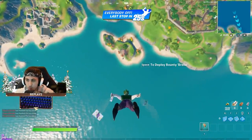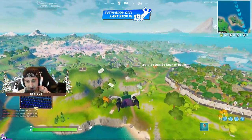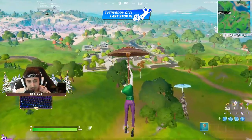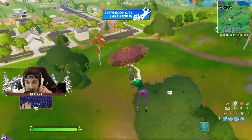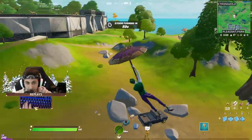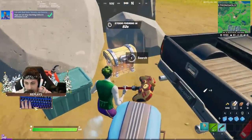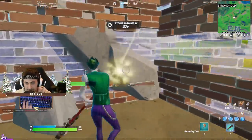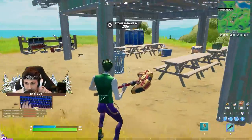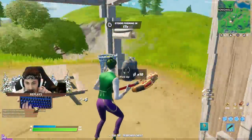All right guys, we're back with a brand new video. What we're gonna be doing is using the double barrel exotic shotgun and the lever action shotgun, comboing those two weapons and seeing what we can do. If you guys didn't know, you can actually use the double barrel with another shotgun and get no shotgun delay. We need to find the lever action — this is gonna bring back some double pump vibes. I'm so excited to try this challenge!